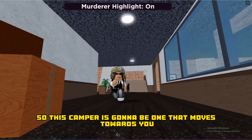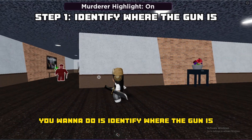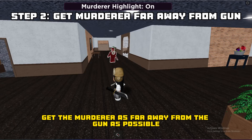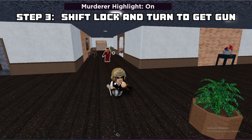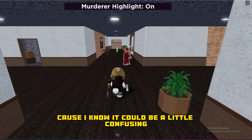So this first camper type is one that moves towards you anytime you get the gun. When trying to defeat a camper, the first thing you want to do is identify where the gun is. The gun is in front of the camper, as you can see right here. The second step is to get the murderer as far away from the gun as possible, and then the third step is to shift lock, turn to the side, and go grab the gun. Let me give you an example because I know it can be a little confusing.